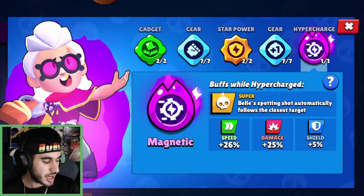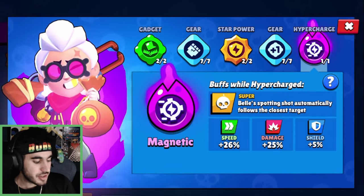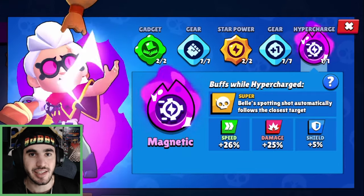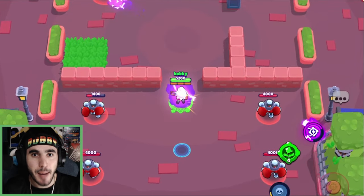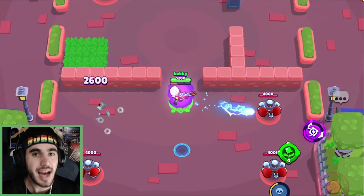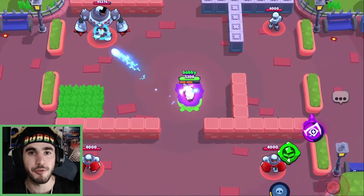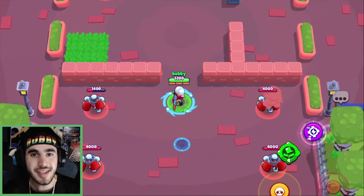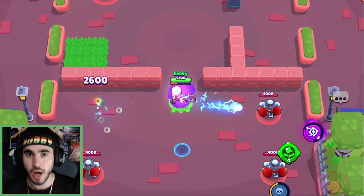Next up we have Bell's hypercharge, Magnetic. Bell's spotting shot automatically follows the closest target — we have not seen anything like this before in Brawl Stars. Just look at how much this curves. There are Piper gadgets that curve toward enemies, but this is totally different. Piper doesn't even compare. This can basically curve half the map, so if you miss it, it's your fault and you should probably stop playing Bell.